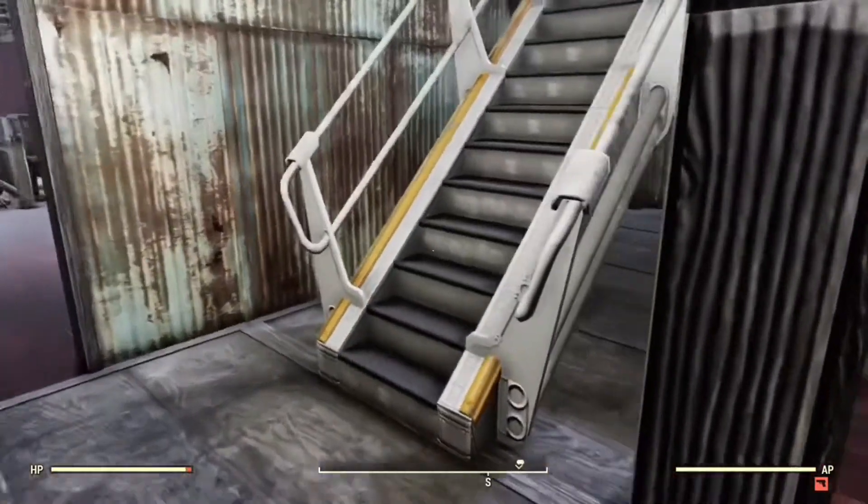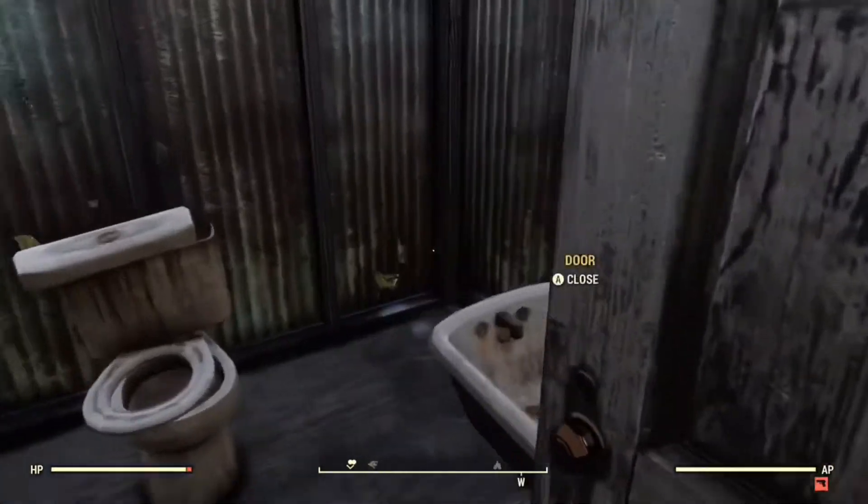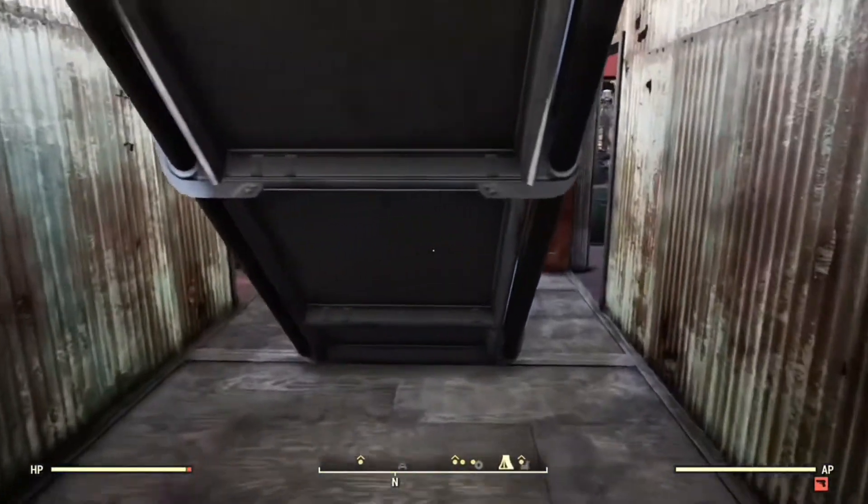They can also store their stormtrooper uniforms away while they're not working. Before we head upstairs, we'll go into the room here — it's just the toilet and the bath. That's the only one in the base, so they have to share it.